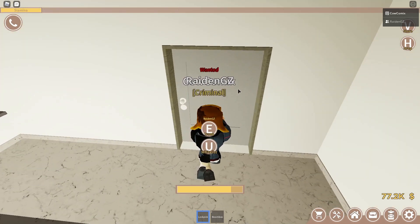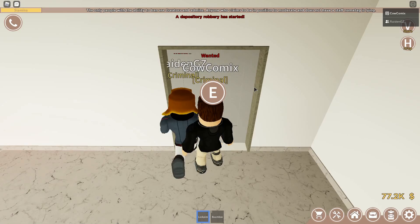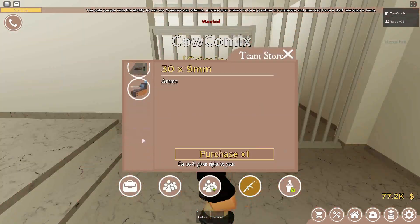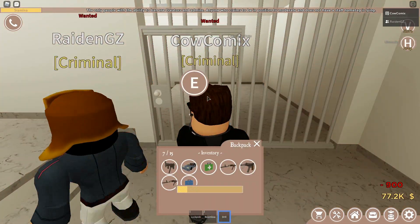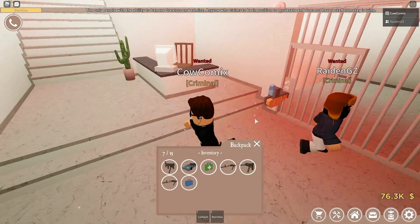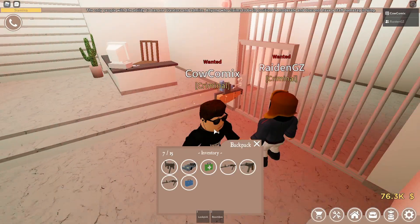Raiden and I are lockpicking it together — it's interesting. Okay, we're going to rob the bank now. Oh, we need a drill for this part, so we're going to use that. Save your drill for when we get to the vault.